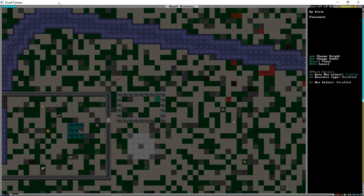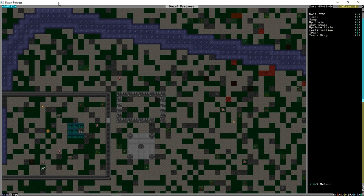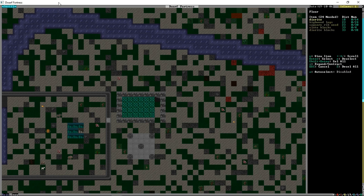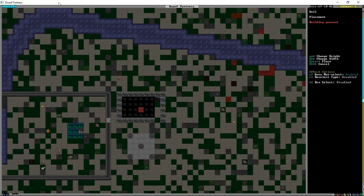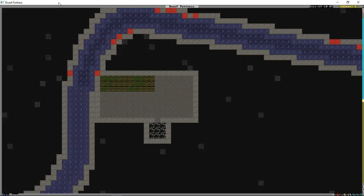That's B for build, Shift+C for the miscellaneous menu, U for an up-stairwell built out of diorite blocks, then F for floor - also out of diorite blocks. This will be a higher quality wall and building than what we have underground. Once the stairwell is built we'll also need to build a down-stair above it to connect the two - it's only half a stairwell until then.